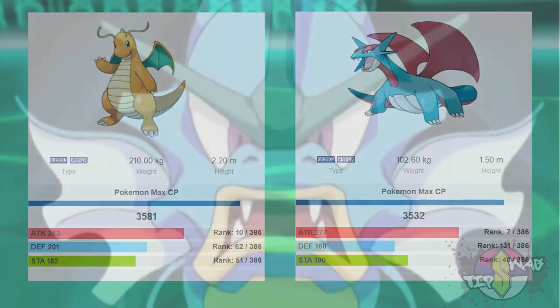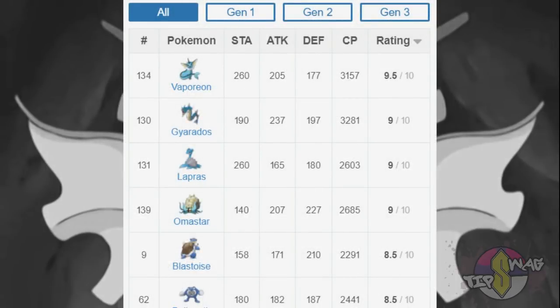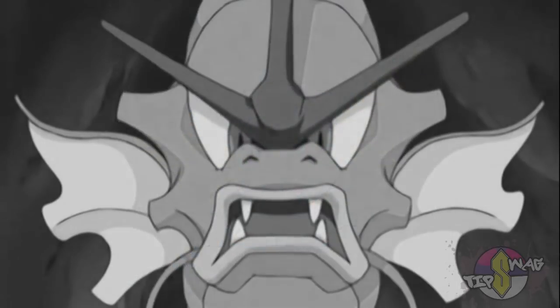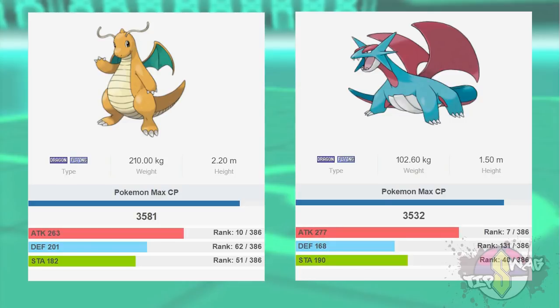That could be the case, provided Salamence has the right attacks. As we all know, even if one quick move is off it could land a Pokemon right into the second best bin — and that could spell disaster for our upcoming gen 3 juggernaut.